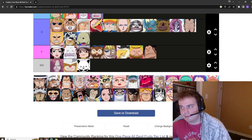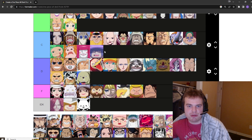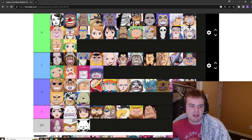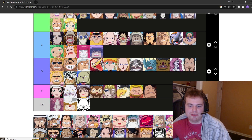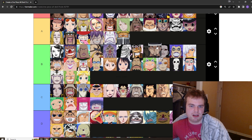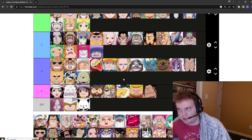Rob Lucci — Cat Carnivore Zoan, pretty much the counter to Jabra's. We put Jabra in high B. We've seen Lucci awaken it and it was a little underwhelming honestly. So I'm going to put it in B tier, right next to Jabra — they can hang out there, they love each other so much.